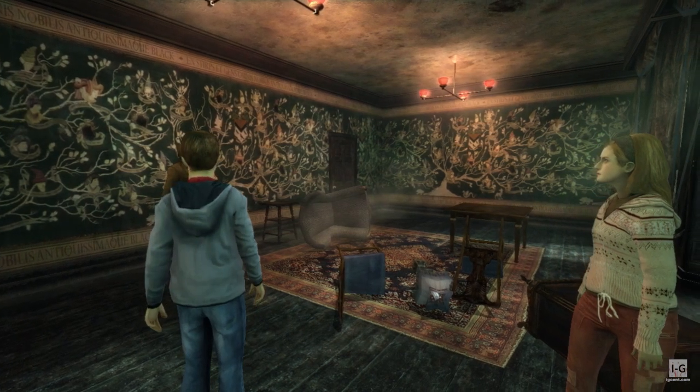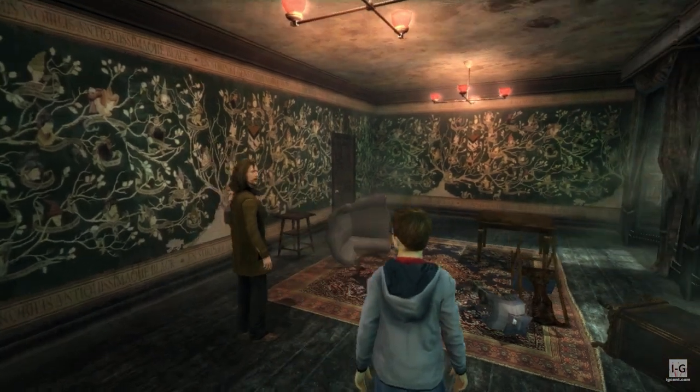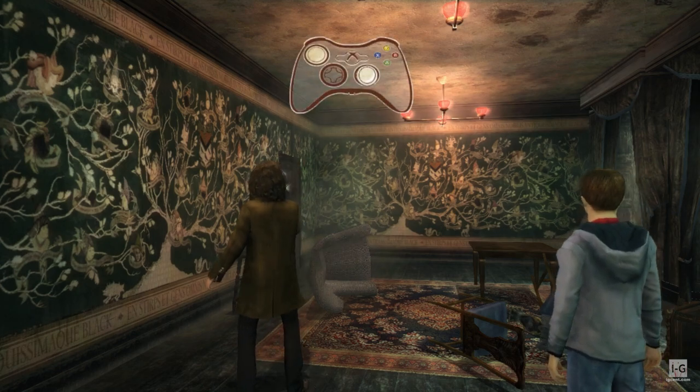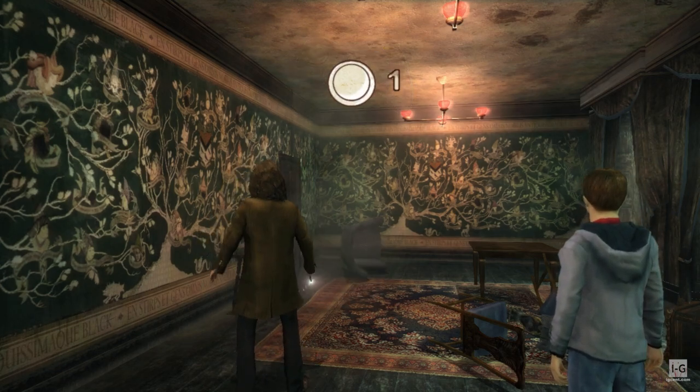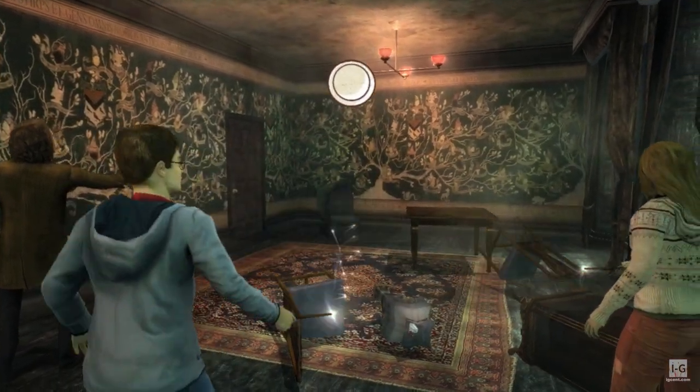Accio is great for pulling objects. Depulso is what you need for pushing. All you have to do is aim, move your wand like this, and say Depulso. Depulso! Oh, that's it!